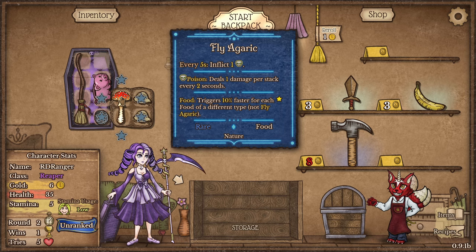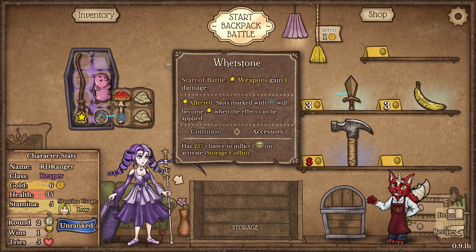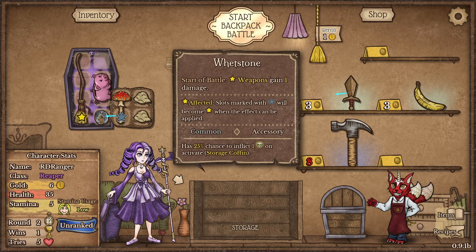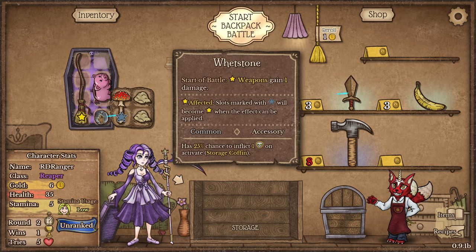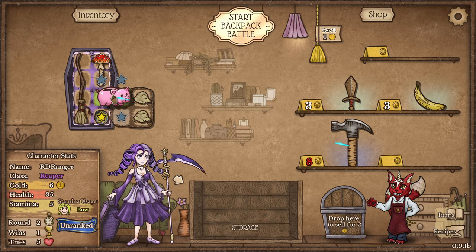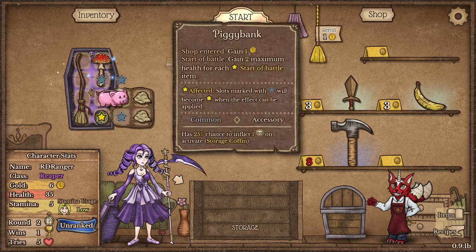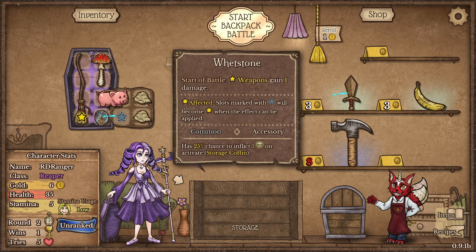So it looks like they're stars — if I'm understanding this right, if I put a weapon in a starred area it gains one damage. We know the mushroom doesn't work as a weapon, but the wet stone actually counts as a start-of-battle effect, and the pig synergizes with the wet stone, which synergizes with the broom.